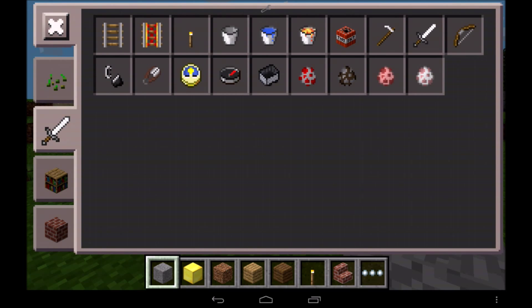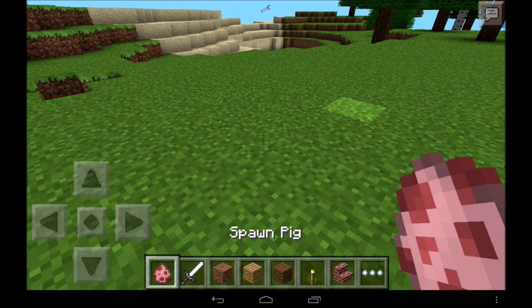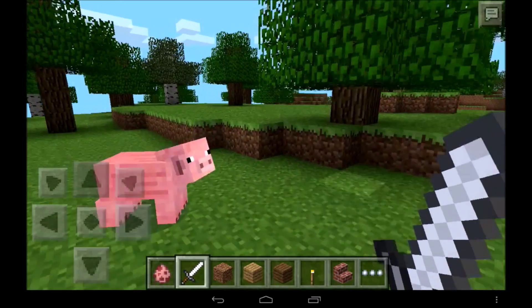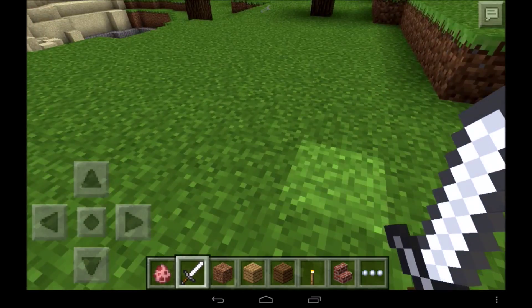Let's get straight to the point. I'm going to just spawn a pig and get a sword. Say for example, if I spawn a pig there. As you can see, blood particles are coming out. The mod does work. And there was the blood that came out.